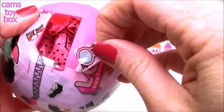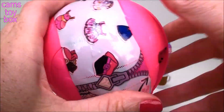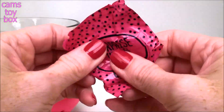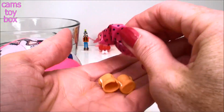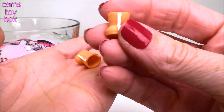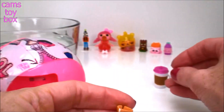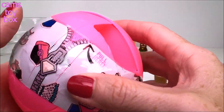I ripped the zipper a little bit — I'll just pull it off. Where is our next surprise? There it is. So now this should be the shoes for our doll. They are super cute, very little. I don't recognize this — I don't know which doll this is, which means I don't have it yet. And I love when I get new stuff.